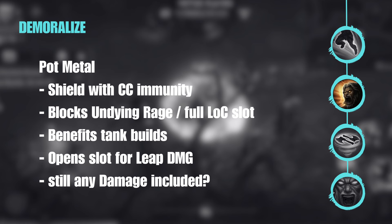For Demoralize, the latest meta was the Heartless Terror helmet, which gives a lot of immunity to all CC, stuns, and nearly every loss of control. Now we receive a new essence — the Pot Metal. It gives a big shield with CC immunity, so it looks like a Skar's Defiance but on the helmet essence slot. It does block our Undying Rage slot and our full loss-of-control immunity slot, so we need to see how big that shield is, how long the duration and cooldown are, and whether additional damage is included.